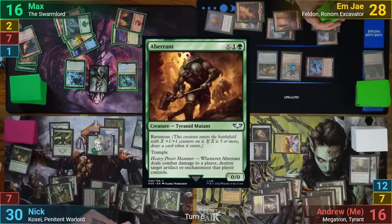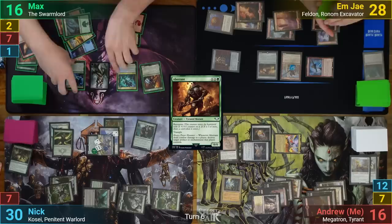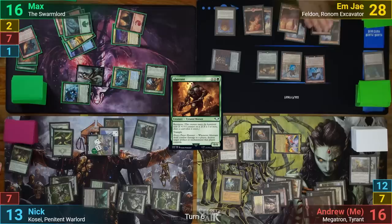Max plays a basic land and taps all of his lands to cast an Aberrant, putting six into the X, drawing a card from Ravenous being met. Max then goes to combat, swinging his team at Nick. The Trigon Prime attacking puts a +1/+1 counter onto itself, and Max chooses to put another one onto Old One-Eye and makes Old One-Eye unblockable. Nick decides not to block and takes 17 total damage. With nothing else, Max passes.